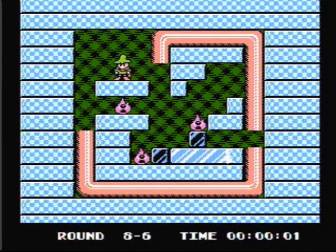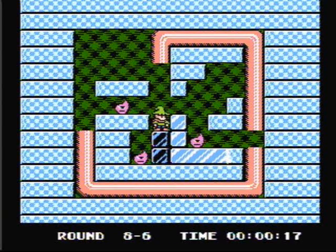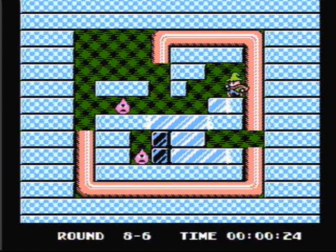Another tricky stage. Push the block to the right. Now drop down into the tube. Now we need to push this block to the left. Go back through the tube. Now make a couple ice cubes so we can take out the right flame. After we take out the right flame, we need to take out the left flame. Build a bridge here, make an ice cube and kill that flame. And then we can finish the last flame.